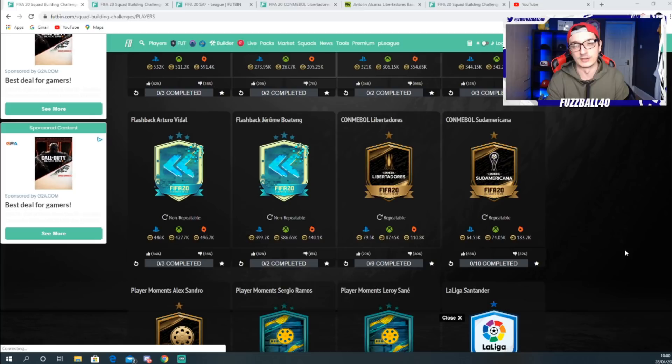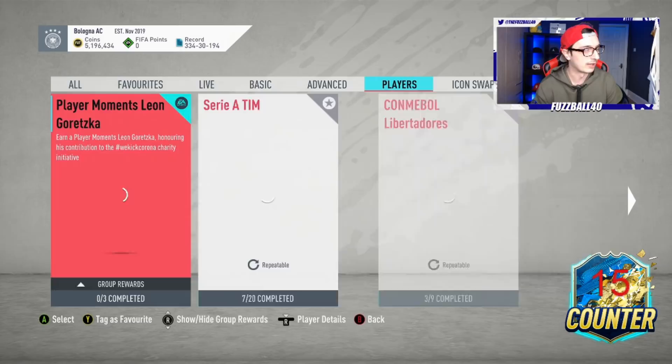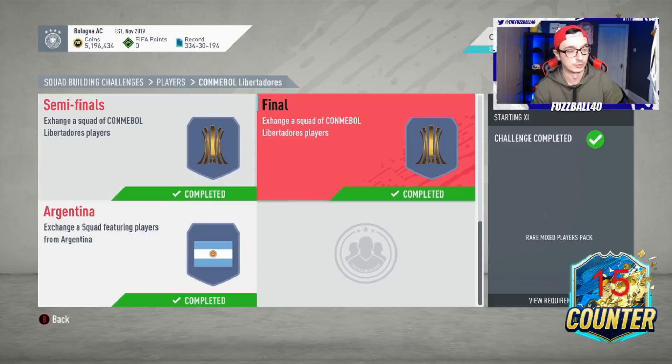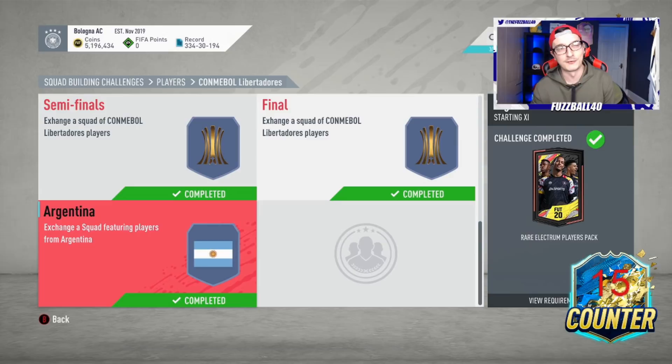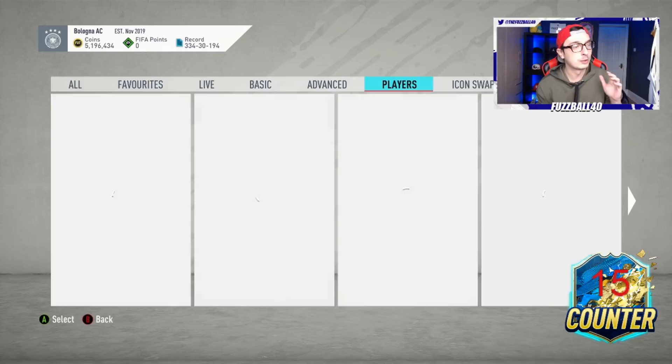What we need to do first is go look at the SBCs themselves. Looking at the Conmebol Libertadores, the best pack you can get is a rare Electrum pack, then a rare Mixed Players pack, and a rare Silver Players pack. These three packs alone are worth about 30k, 20k, and 15k respectively - that's already 65k worth of packs back. When you add the Premium Mixed Player pack worth around 12.5k, you've pretty much got your pack value back on this SBC.